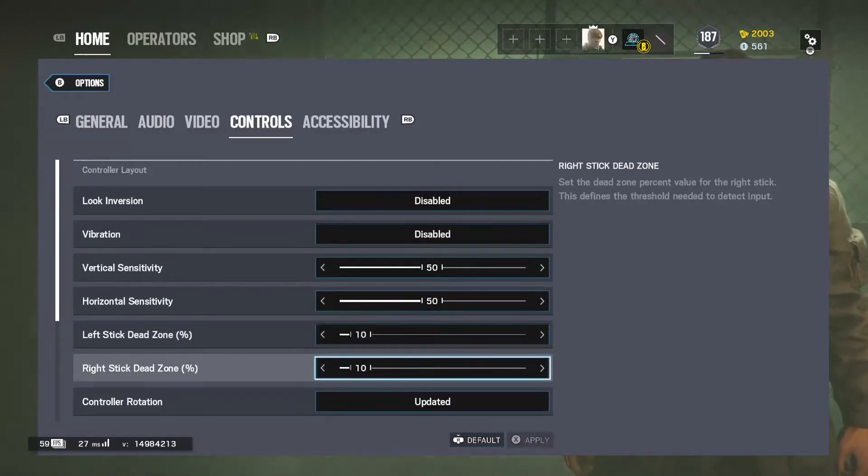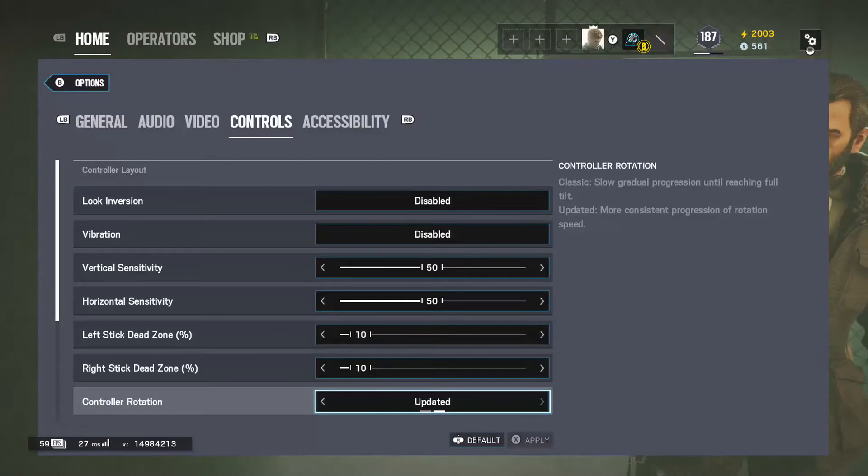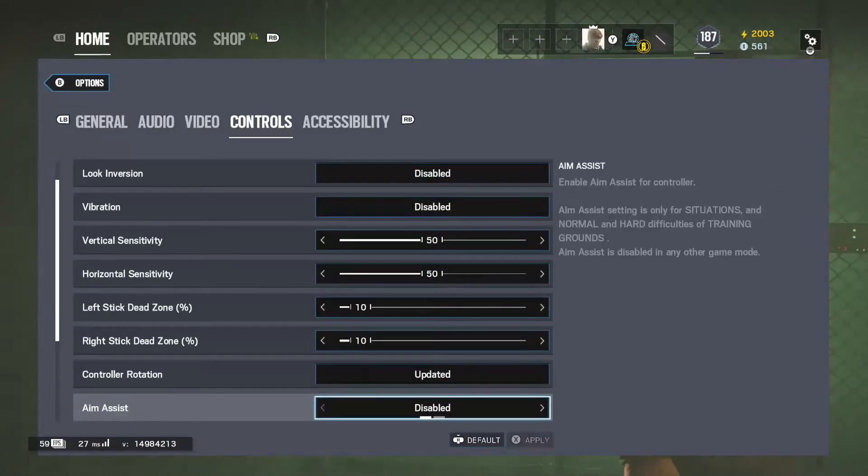For the right stick, just bring that down similarly. Control rotation — you should definitely put that on Updated. That just makes it so you can do a 360 better, it's more consistent. If you want to do a 360, go ahead, there's nothing restraining you from doing it.